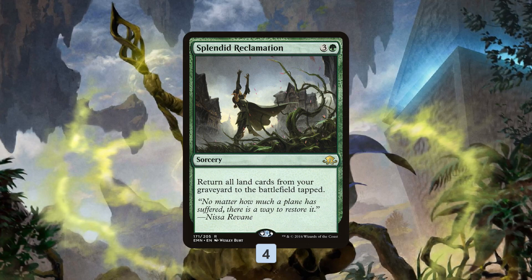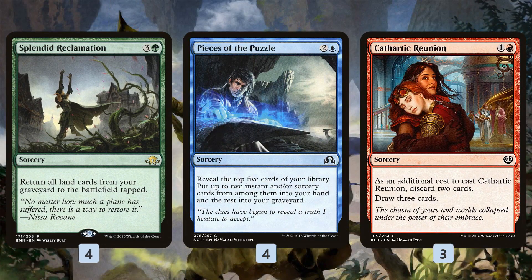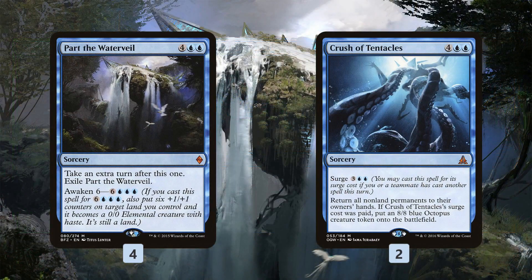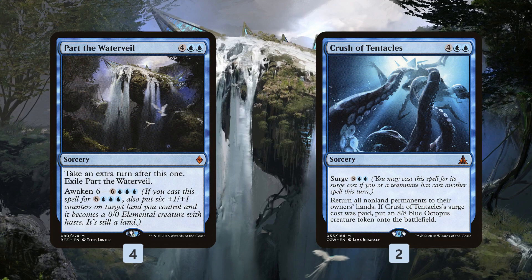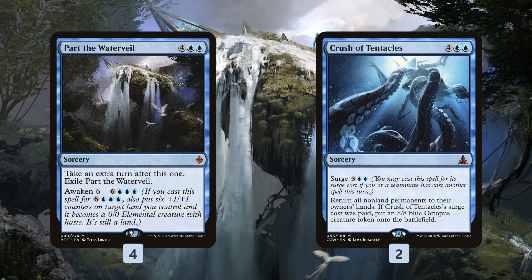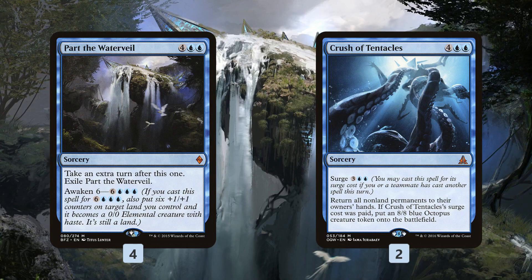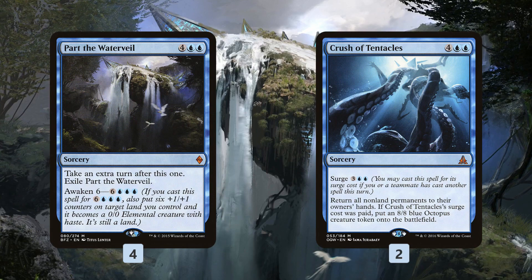So that's kind of the idea — we're milling World Breakers and Kozilek's Return for value, but we're also milling all these lands for value because we can get them back. We find our Splendid Reclamation with the help of Pieces of the Puzzle and Cathartic Reunion. And with all the mana we get from it, we can cast our Part the Water Veil — awakening it, attacking our opponent, casting another one — and then Crush of Tentacles. We can Surge in to bounce whatever our opponent has; it's non-land permanents, so it doesn't bounce the awoken land, basically getting any blockers out of the way. We just chain our Part the Water Veils together using the ton of mana we got from casting Splendid Reclamation to close out the game.